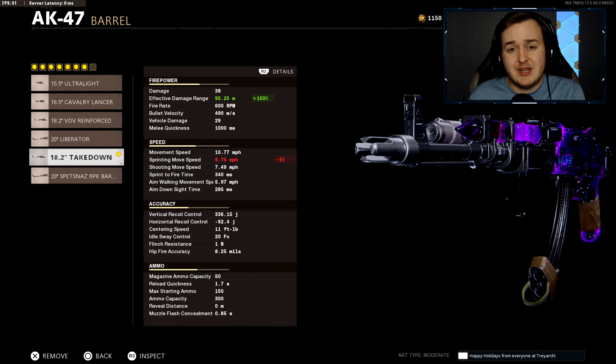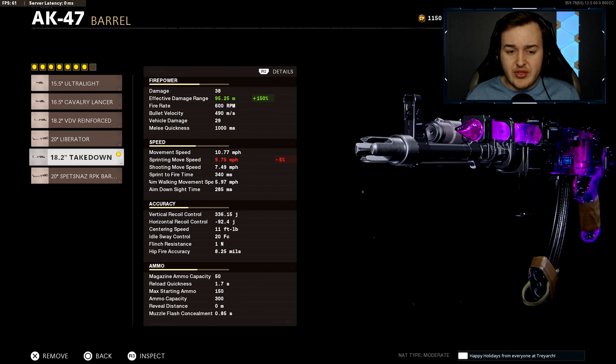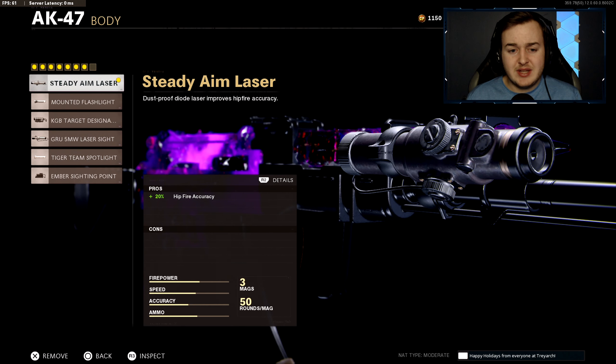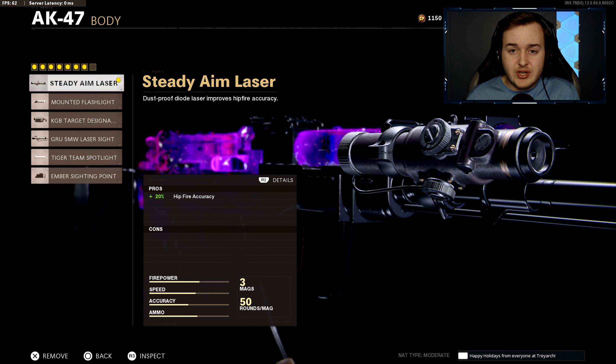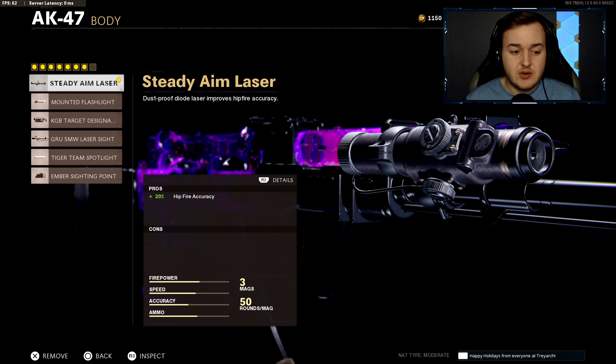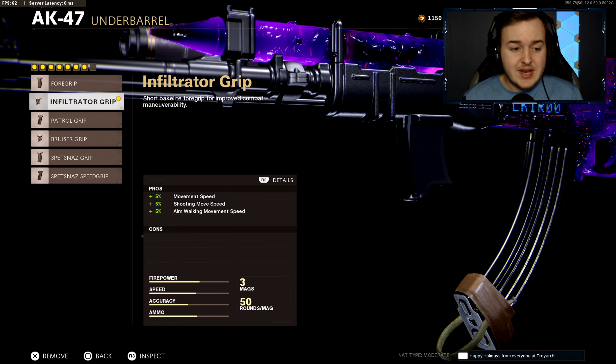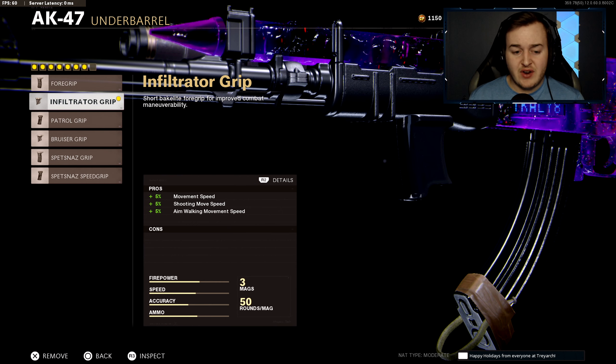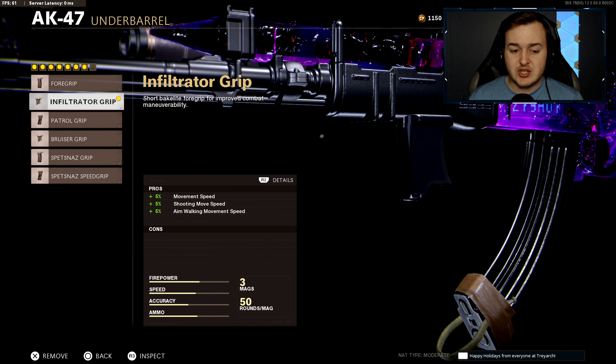On 6v6 maps, gunfights rarely go past 100 meters, so this barrel is very helpful. The Steady Aim Laser is the next attachment, providing 20% more hipfire accuracy — you can't always aim down sights, so having hipfire help is useful. The Inflator Grip is next, giving 5% more movement speed, shooting movement speed, and aim walking movement speed, letting you flank quickly and move around the map faster.